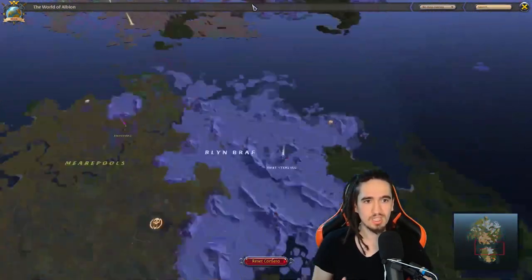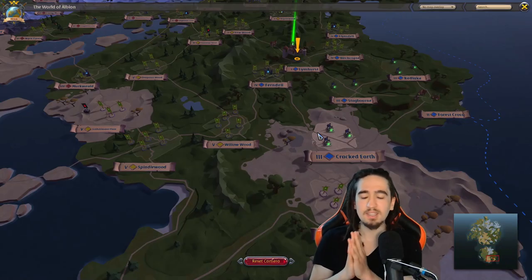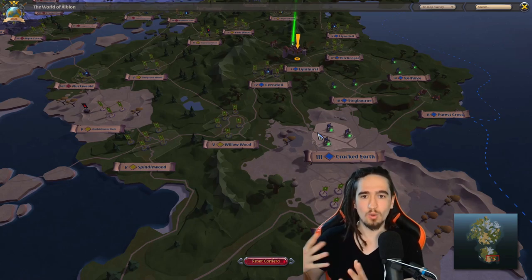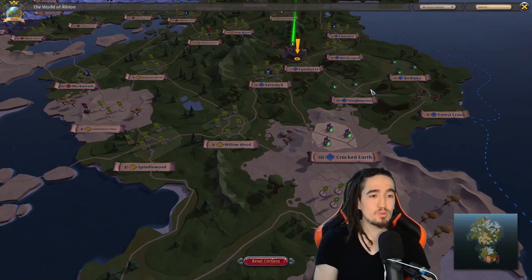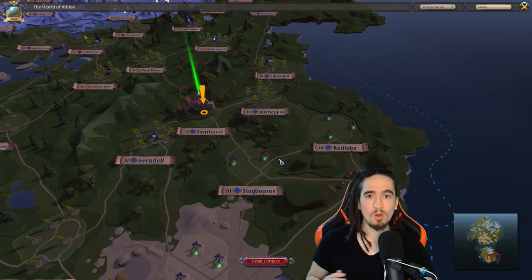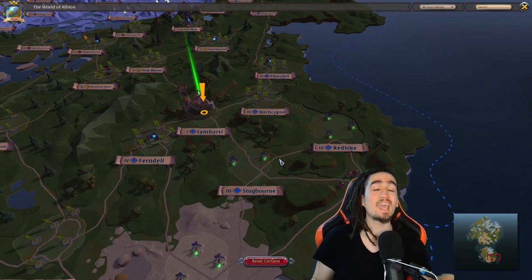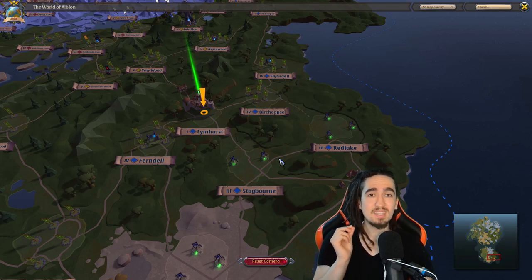Basically, the color of the zone dictates what other players are doing or are able to do to you — how you interact with other players. In the blue zone, this is your typical MMORPG experience. Everybody's a friend, you can team up with everybody, everybody's nice to you, nobody wants to kill you — nobody can even kill you. The blue zone is the only safe zone in the whole game.